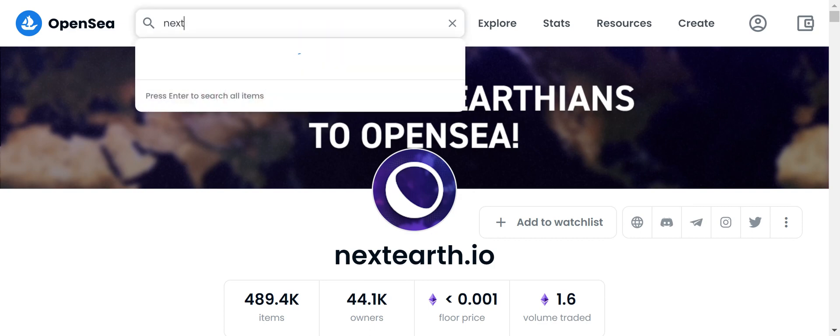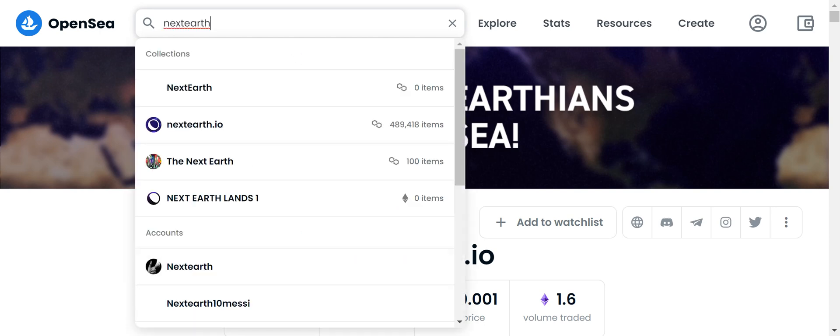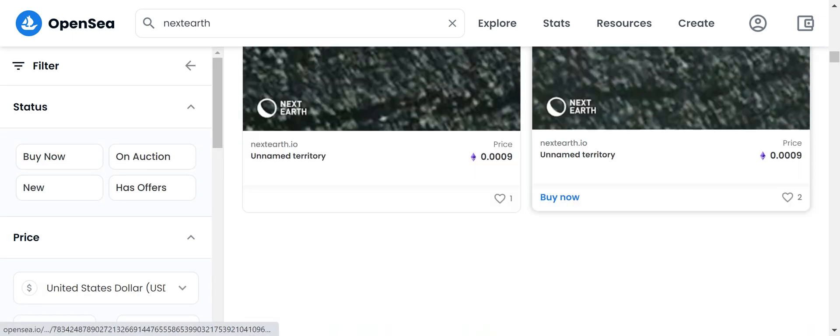Now this is the Next Earth page on OpenSea. Please do not choose the wrong one — this is a problem. Next Earth on OpenSea currently has 489,418 items. Do not choose other ones because all the other ones are fake.